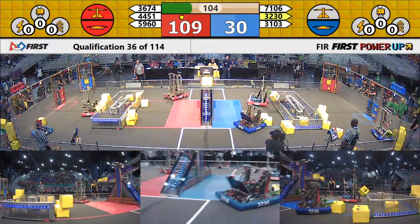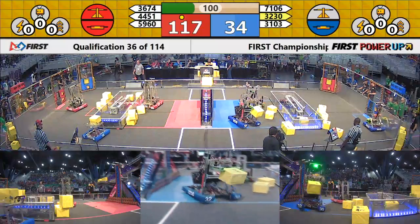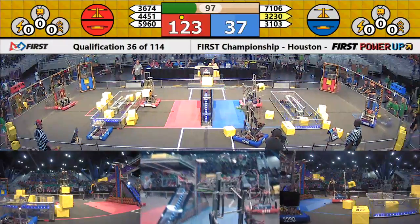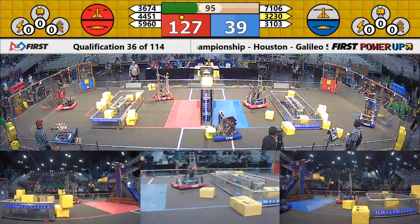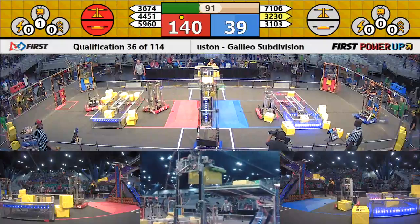7106 taking a power cube from the human player, making their way out to the middle of the field — they're going to try to score on the switch. And it's on, but it's not enough to make it move. 36-74 delivers another power cube to the switch and it's good.